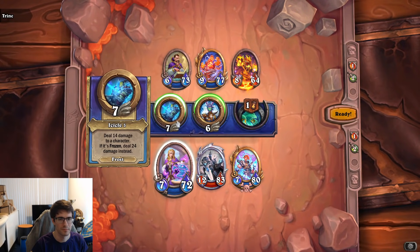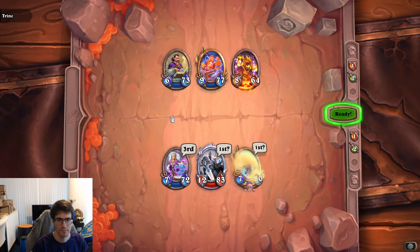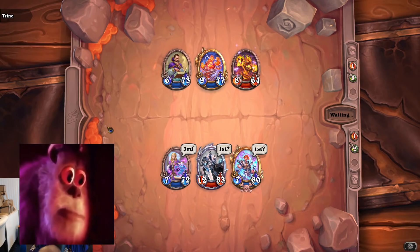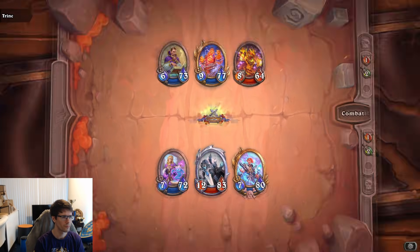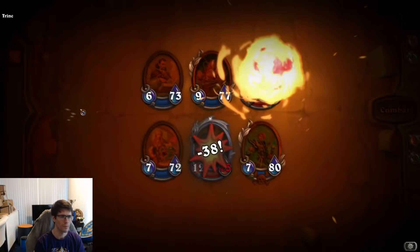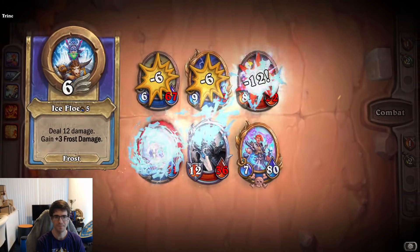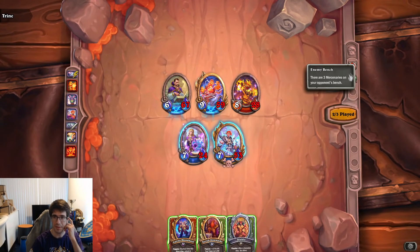Who wins? Frost or Fire? Tavish is actually good — he serves a purpose. He helps deal with blue-heavy comps. They're all slowed by two, which means Diablo actually does do some work here. Do I want to expose Diablo though?